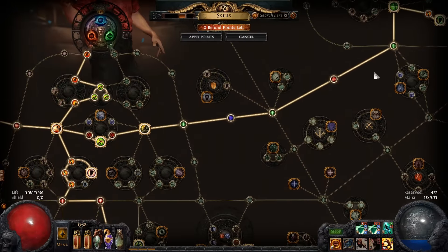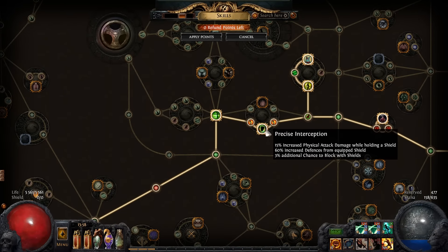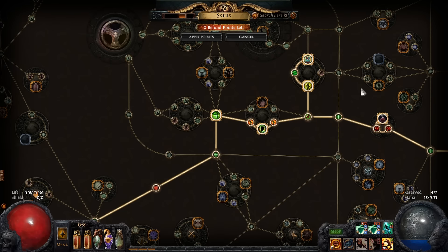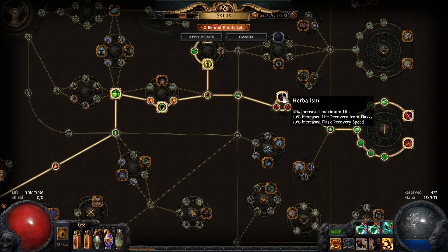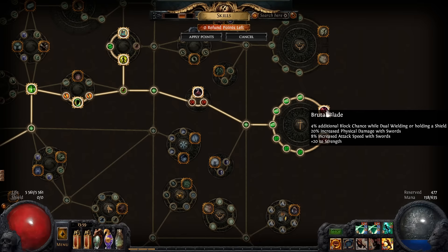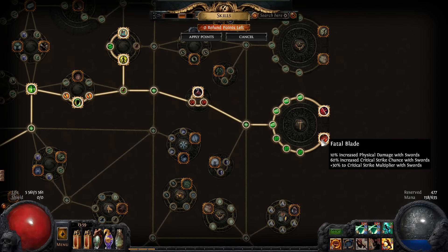I went up to a ranger area, took fitness, and a node I can't pronounce, but it increased my block chance, which is really nice, and some damage. I have weapon artistry, and I have aspect of the lynx. I have harbalism, and I have this really nice updated version of the sword wheel in the ranger area, which are brutal blade and fatal blade. These nodes are phenomenally good right now.